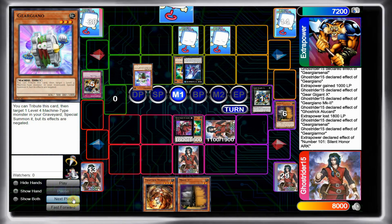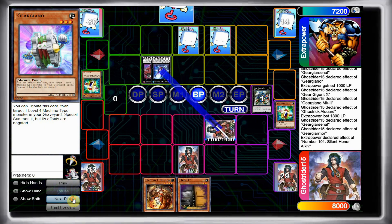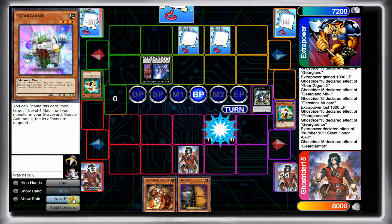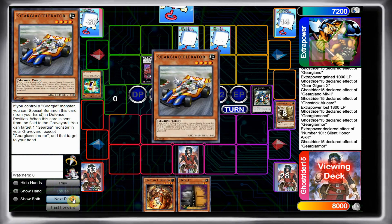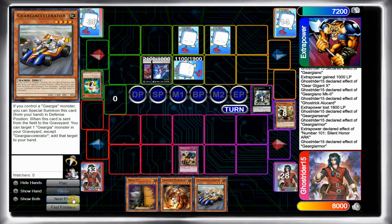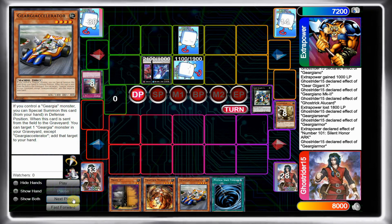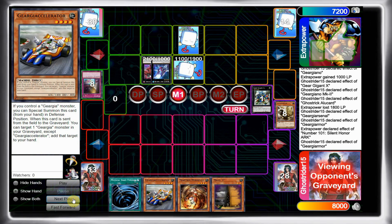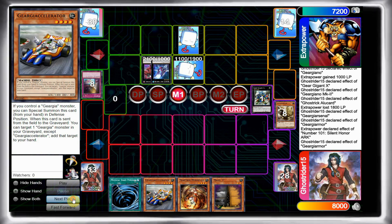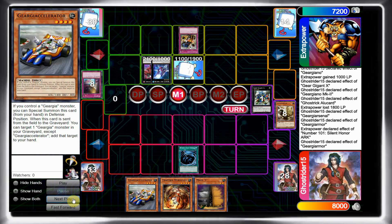He goes for Honor Arc, which is decent here. He runs over my Armor and I get Accelerator to hand. He sets a monster, and on my end phase I go Gear Gear Gear — but unfortunately he has Wiretap. I draw into MST, which is really nice here.